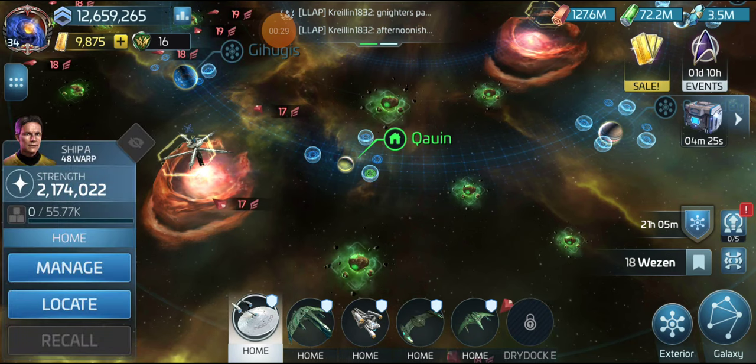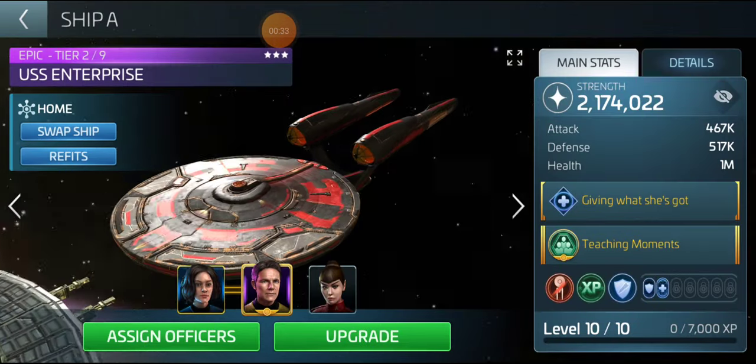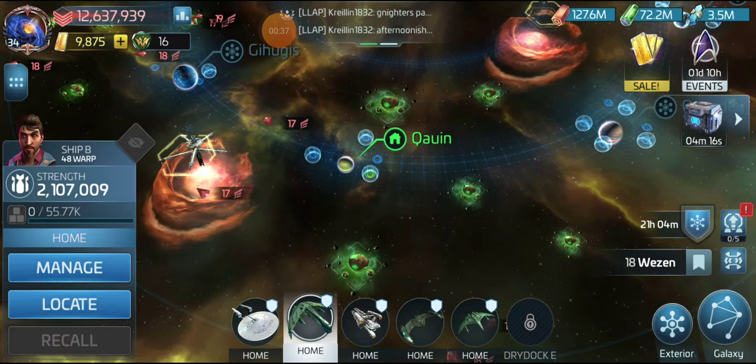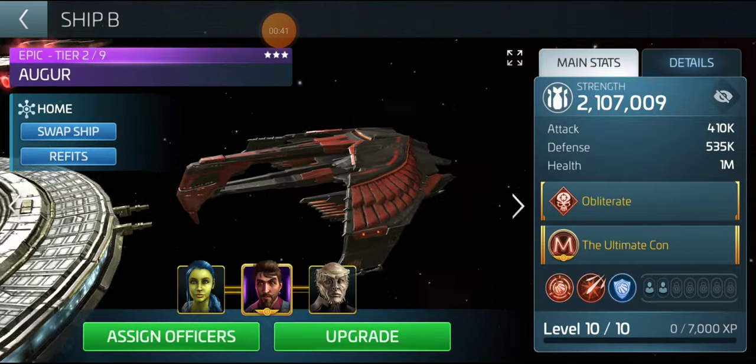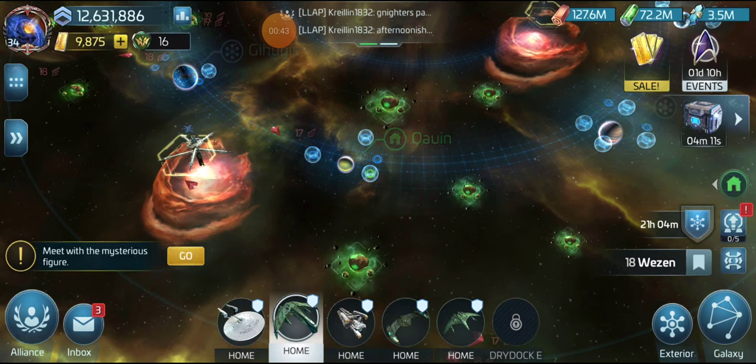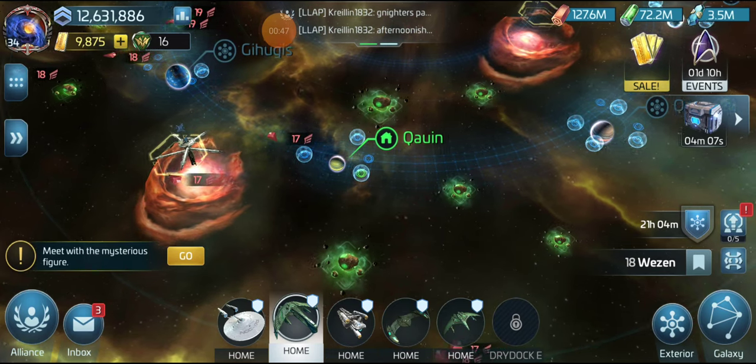I now have the Enterprise — the USS Enterprise and its skin. I also have the Ogre. With the D4 on its way, I am only 50 Blueprint Shards short.